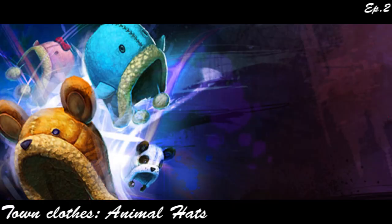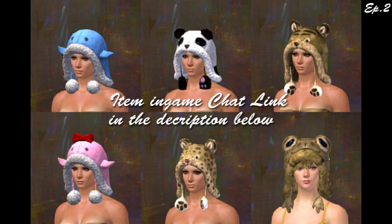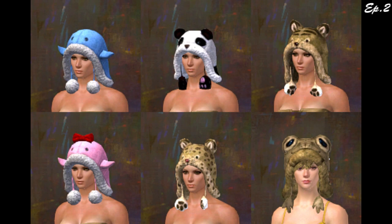The next big thing we're going to cover is the animal hats. They look so adorable and cuddly. You get all kinds of choices — you can see here a quaggan, a panda, what I think is some kind of tiger, another pink quaggan, one with spots that looks like a lynx or a cat, and finally what looks like a frog. I really like the concept of animal hats — it brings up creativity in character customization and makes the town outfit look totally ridiculous.